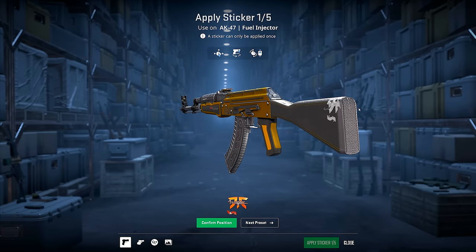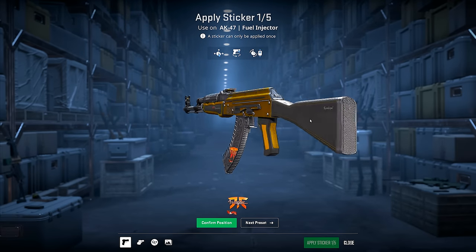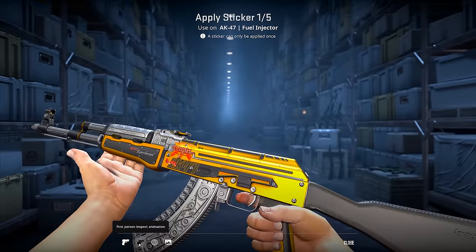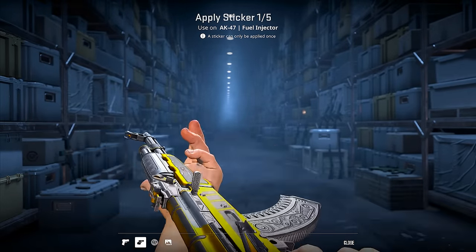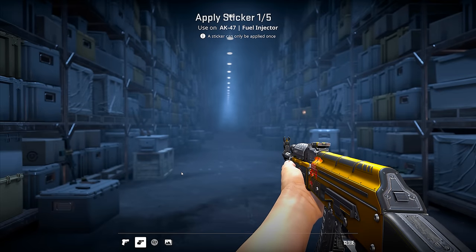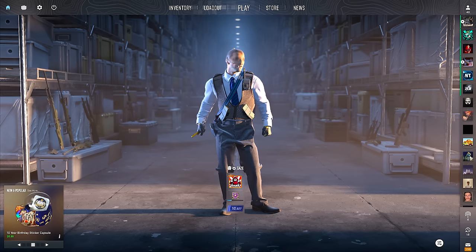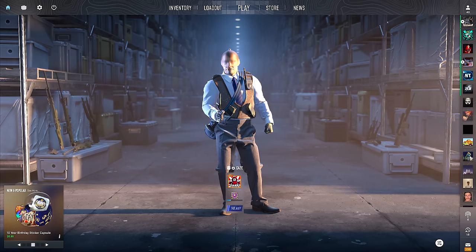If you flip it around, can you drop it onto the other side? I'm not sure how that works, but then the first-person inspect — they did actually add this too, I saw them teasing it on Twitter. If I press F on my keyboard — okay, it only inspects once, you gotta do it again. That's still really, really cool.